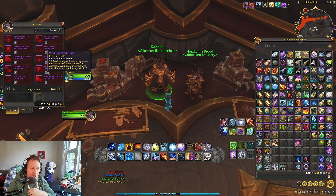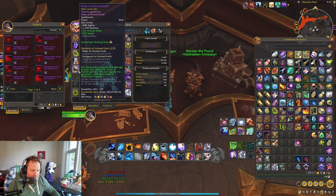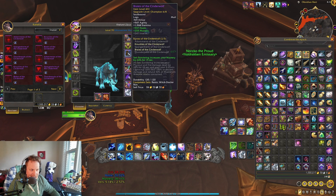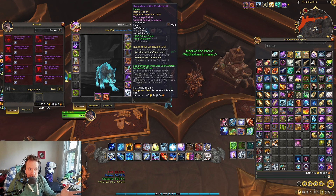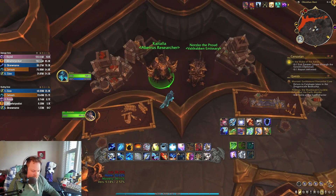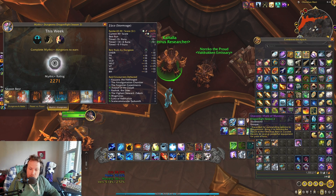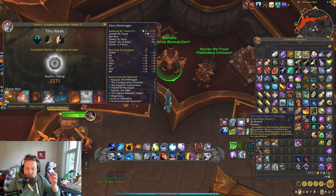I got another piece out of the vault — the gloves I'm wearing. I ended up getting the legs from my curio and then upgraded them. You can upgrade to Champion 6 out of 8; I upgraded these to 431. Then I got the other two-piece from the vault. So now I'm sitting at new two-piece. If you get one of these Void Touched Curios, you can spend it at this vendor.